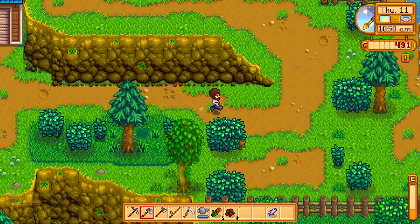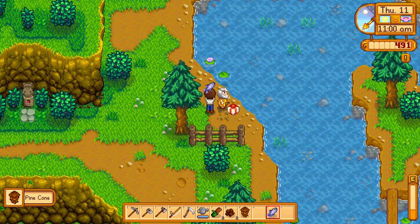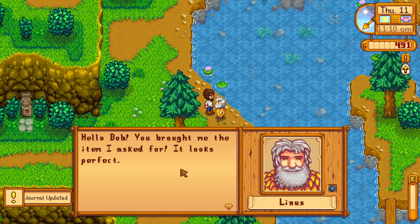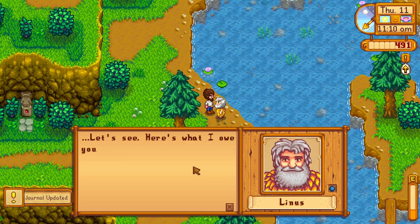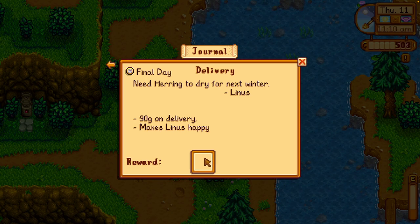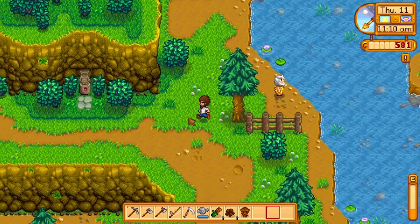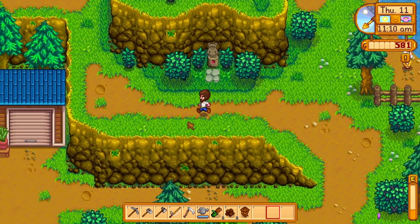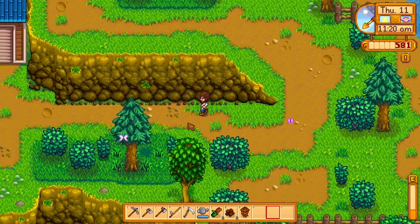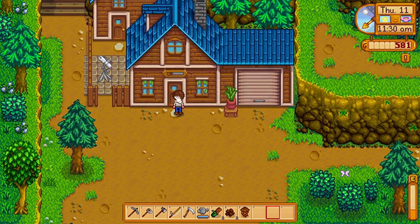There's Linus up here just staring into the water as usual. He gave me what I brought him — looks perfect, here's what he owes me. I wish I understood the economics of this place. Seems like 90 gold is a lot to pay for a fish, especially if you live in a tent and are homeless. But it costs 250 gold for a soda, so I don't know.